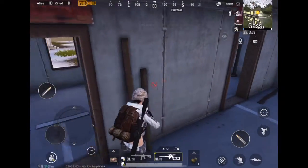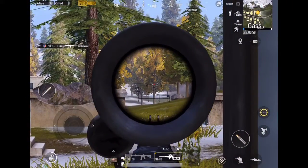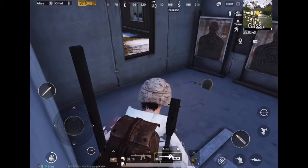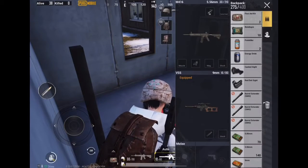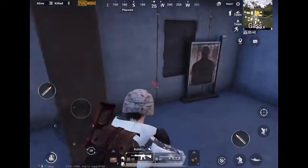Let me show you how much further — see? You have better, clearer vision with that. When you have one of those — which one is this? VSS? That's when you want to get on the rooftops or high ground and just tag people from a distance.